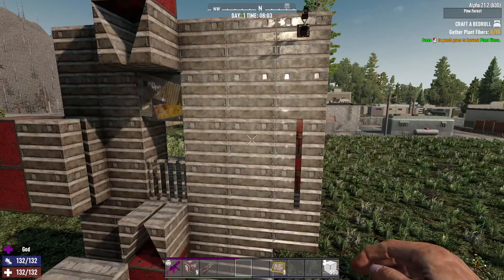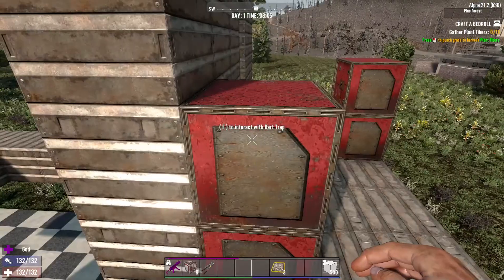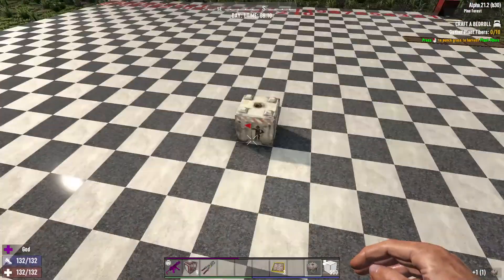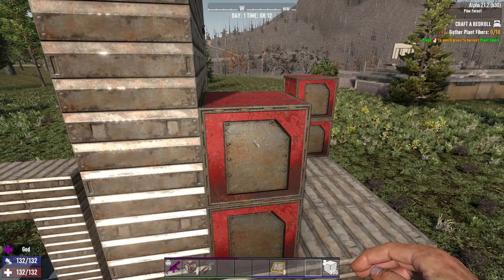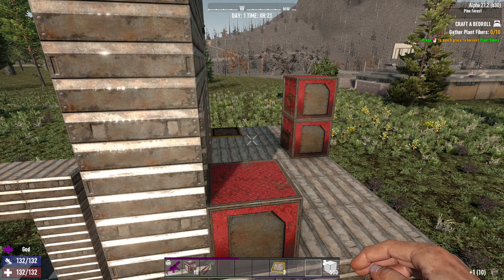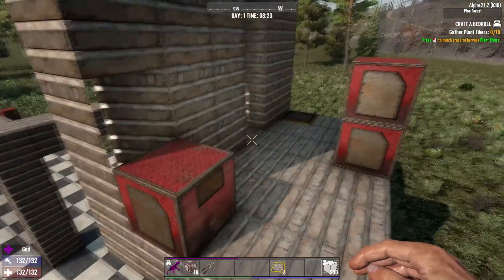If you need to move your horde base and want to pick your traps up without destroying anything, place a land claim block and then hold E while looking at the dart trap. This brings up extra options — one to open the menu we've already seen, and one that allows you to take it. You'll get a short countdown and then it's picked up and placed in your inventory. That way, if you're moving your base, accidentally placed it somewhere wrong, or need to get something behind it, you have that option.